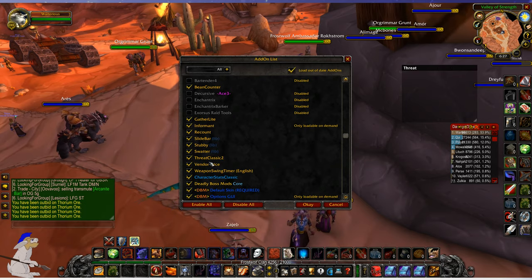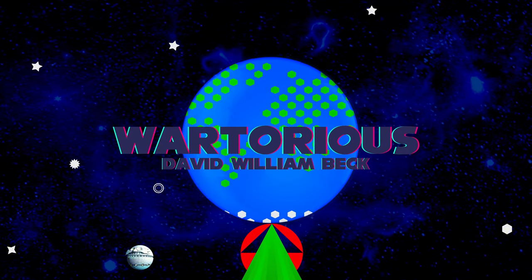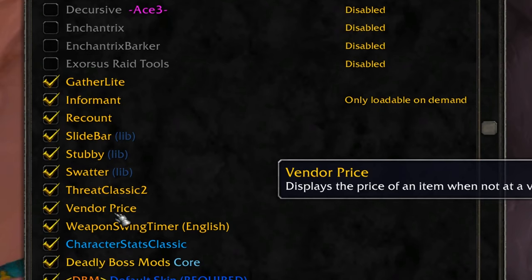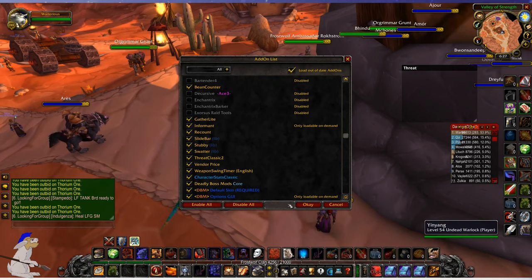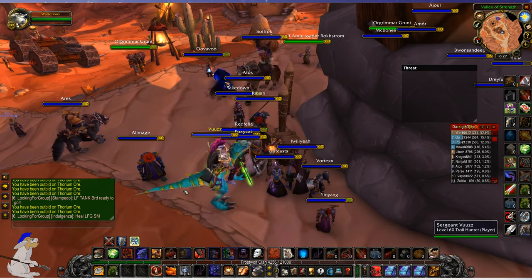So the first thing you're probably going to want to get is an add-on called Vendor Price. What that does is it gives you the sale price of a lot of different items in the game.